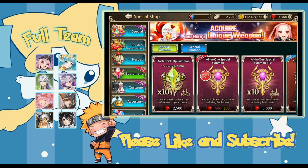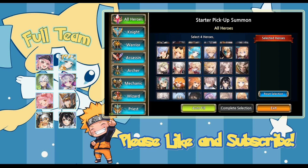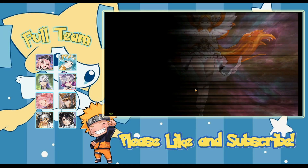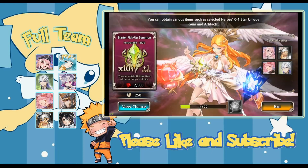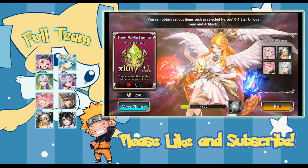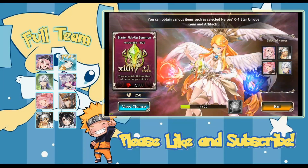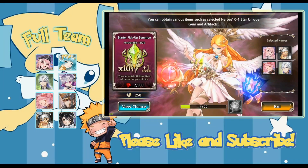The All-in-One Specials used to be your go-to but now we have the starter pickup summons, which allow you to pick four units for which you will receive their unique weapons or unique treasures. If you pull a unique weapon or treasure you can pick a unit you don't have yet — I picked Evans. After 20 summons, which is 50,000 rubies, you get a guaranteed unique weapon ticket. This is one of the best summons for newbies — I did four pulls and got a lot of unique weapons and treasures, so definitely invest in this one.